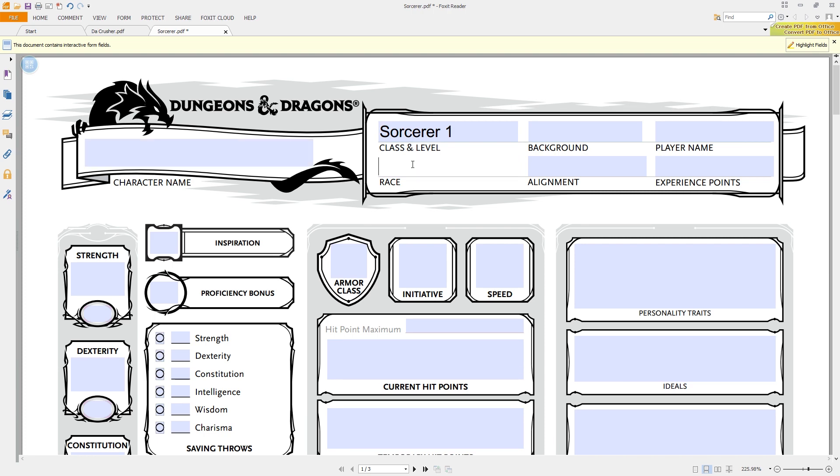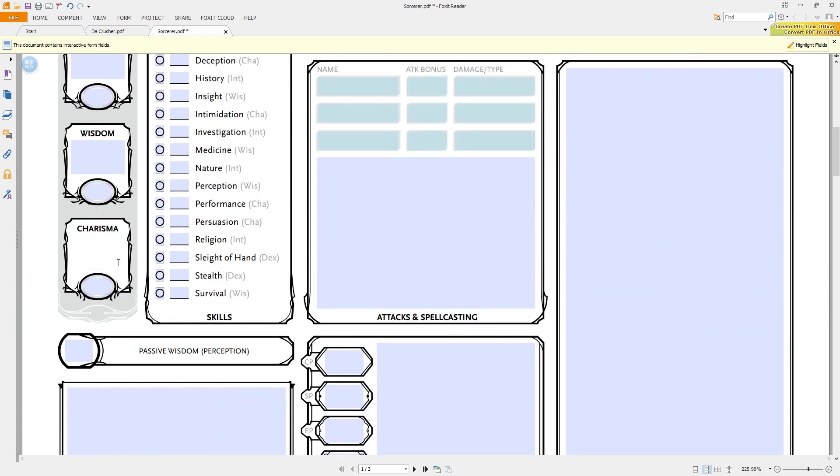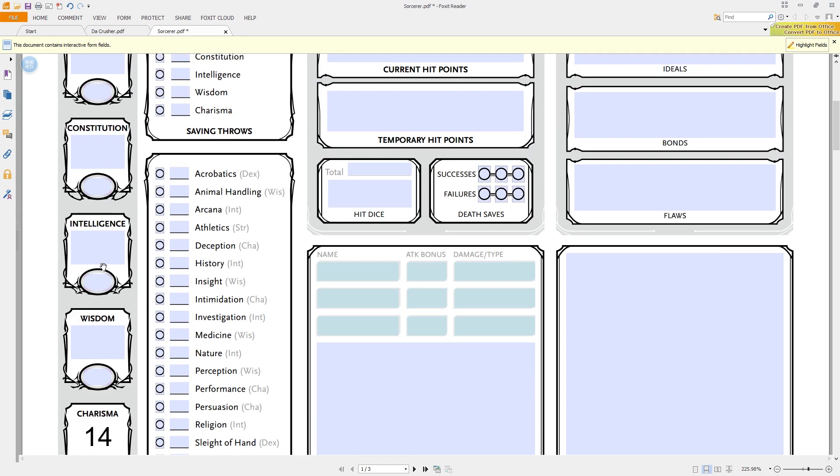There are a few different ways you can choose for the monk. There's the Way of the Shadow and the Way of the Four Elements. The Way of the Shadow is nice and short. The Way of the Four Elements is super long and complicated, involving a lot of elemental attacks — you can spend six ki points to cast Cone of Cold.